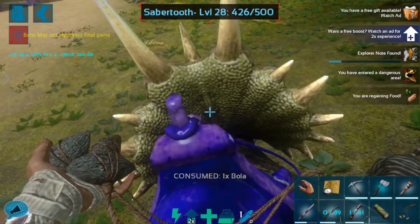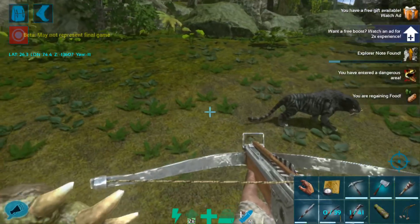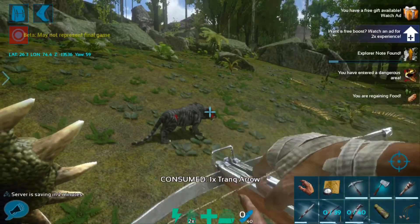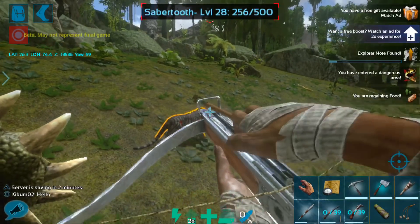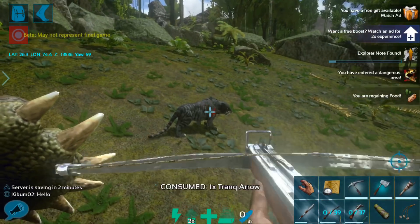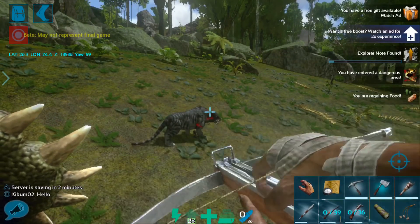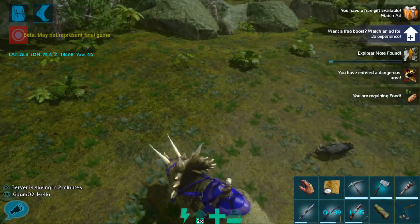The aiming on this game is not so great. Now we should be able to kind of circle around and just put some arrows in this saber. Hopefully she goes out really soon. It shouldn't take very many tranqs. I hate when it doesn't fire but it consumes the arrow. There we go. Beautiful.